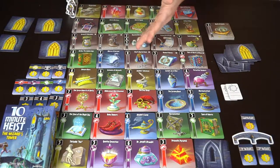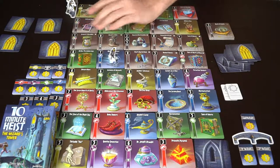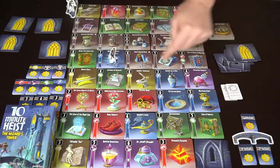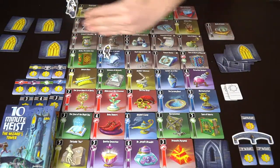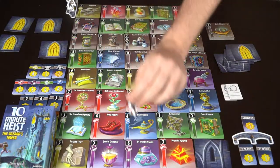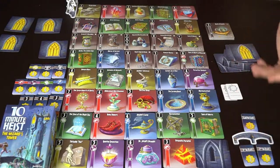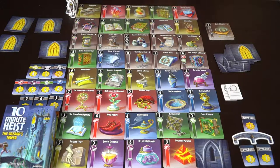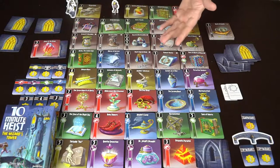In a two-player game, you go down the tower starting from the top. On your turn you can choose any adjacent tile — left, right, or down — and when you choose one, you simply take it and place it face up in front of you. However, once you move down to a location you can never come back up, and you can never revisit tiles to the side that you've passed. You can always move to a tile adjacent to you, or further down.